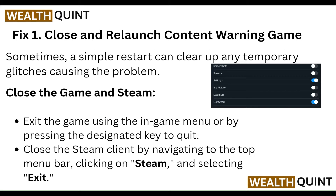First of all, close and relaunch the Content Warning game. Sometimes a simple restart can clear up any temporary glitch causing the problem. Close the game using the in-game menu or by pressing the designated key, then close the Steam client by navigating to the top menu bar, clicking on Steam, and selecting Exit.